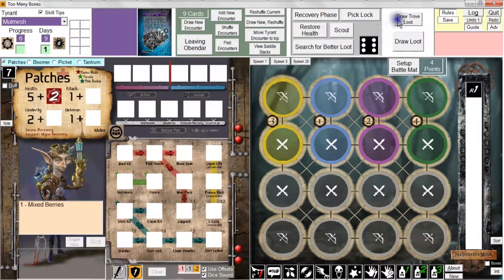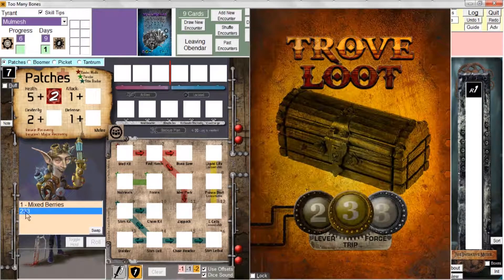Alternatively, you can click on 'Draw Trove Loot.' That will draw a trove loot card, and as you can see, that has a combination — two, three, three — and you cannot actually see the other side of this trove loot card until you crack this lock.